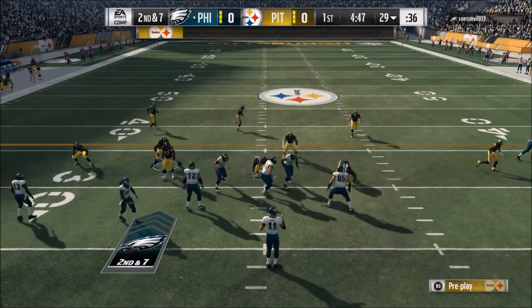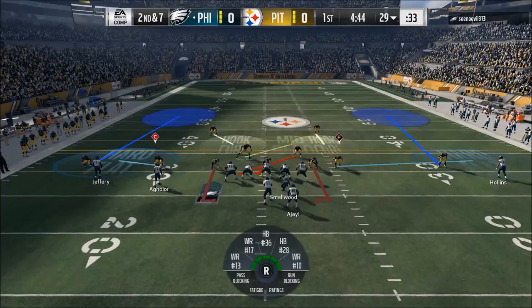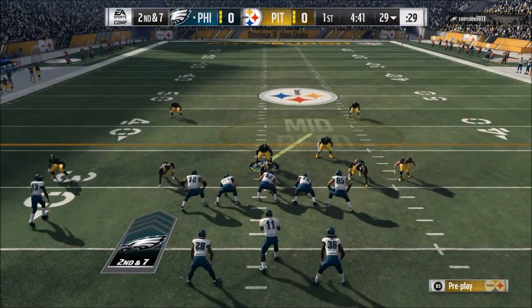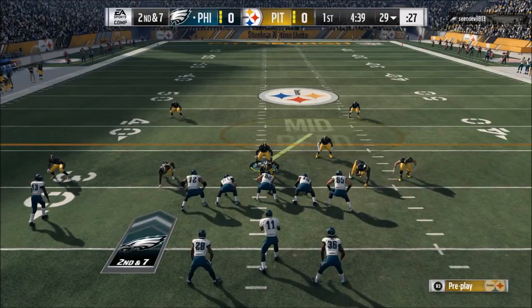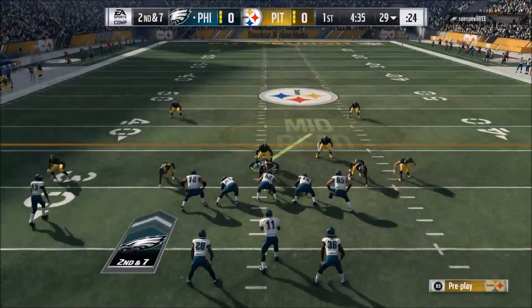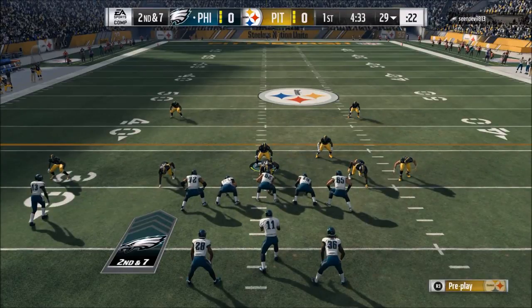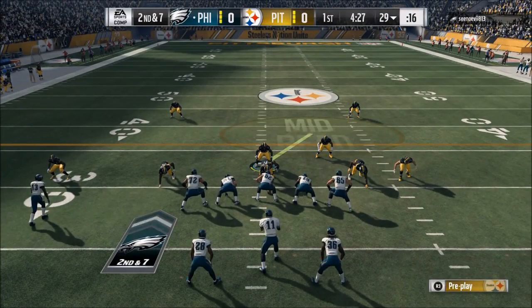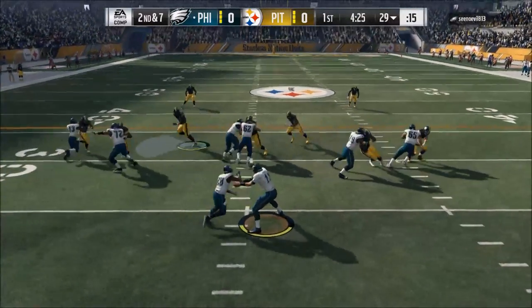What you also want to do is find a defense where you can come out in the same formation every single play and make every play look the same. There are tools to do that — you can use the baseline press coverage feature, which is triangle right and then triangle down. You can look up how to do that on YouTube as well, but that's one of the key features you can use in your game plan.